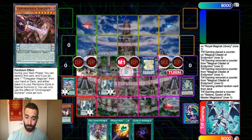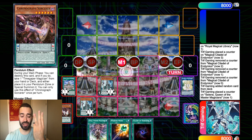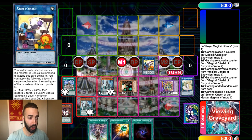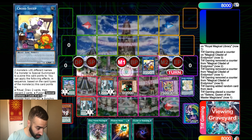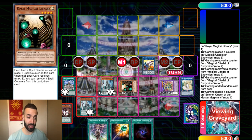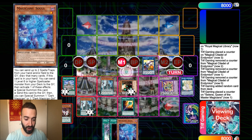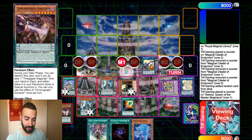Guess what? We have a second option now to summon the Royal Magical Library — it's the Normal Summon, the Pendulum Summon, Selene, and now Cross Sheep. How many negates do you guys think we're going to put on board? If you answer anything less than five, leave. Cross Sheep summons out Royal Magical Library again — effect: Special Summon a level 4 or lower monster from your graveyard. It still gets all the effects. So now this Royal Magical Library is going to keep drawing for us. In fact, we're going to draw so much that we're going to actually deck out. I had to stop drawing so much because I was going to deck out in my own Pendulum deck.